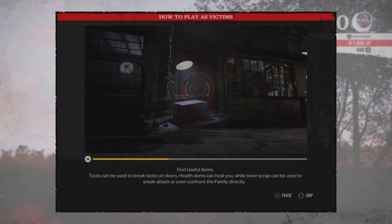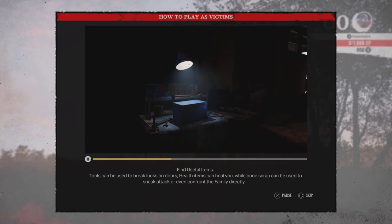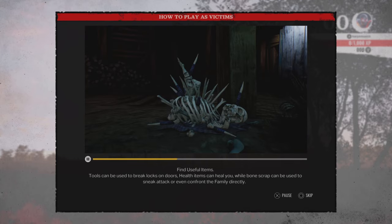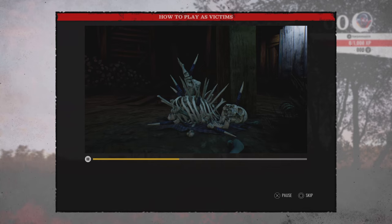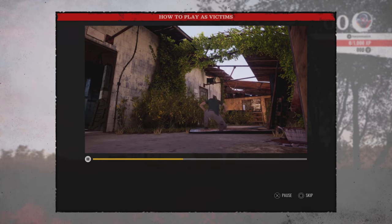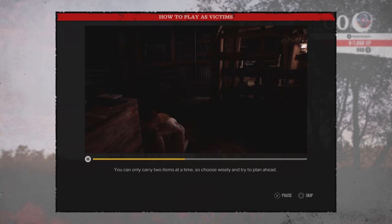Find useful items. Tools can be used to break locks on doors. Health items can heal you, while bone scrap can be used to sneak attack or even confront the family directly. These items can mean the difference between life and death. You can only carry two items at a time, so choose wisely and try to plan ahead.